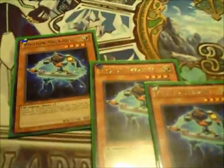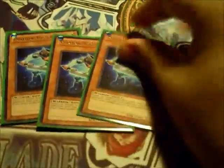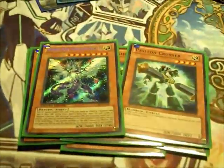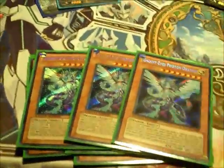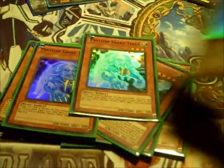Pretty basic stuff: Triple Thrasher, and with Triple Thrasher comes great responsibility. Three Photon Crusher. And then for extra fun, we have Triple Galaxy Eyes. You actually make this card in the deck, and it is pretty possible to get it out. And then three Photon Tiger.